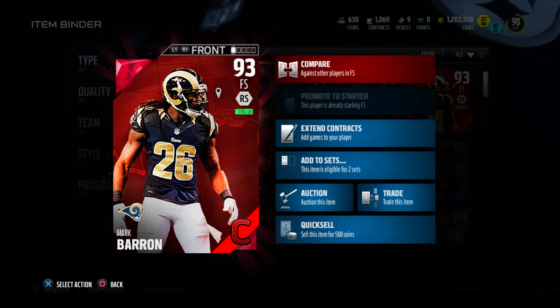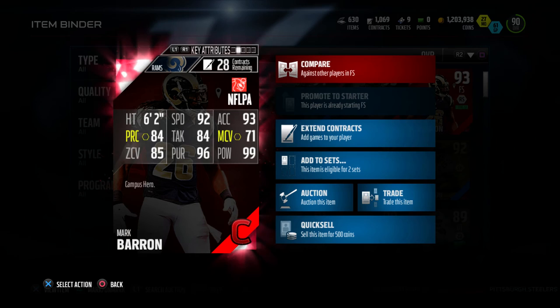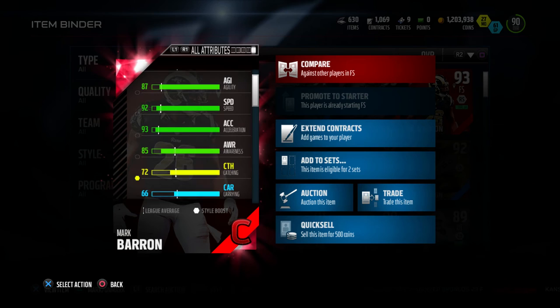I absolutely love this card. Let's check out the back of this card: 86 weeks, 92 speed, 93 acceleration, 84 play recognition, 84 tackle, 71 man coverage, 85 zone, 96 pursuit, and 99 hit power. Man, this guy hits really hard and he's a tall free safety.